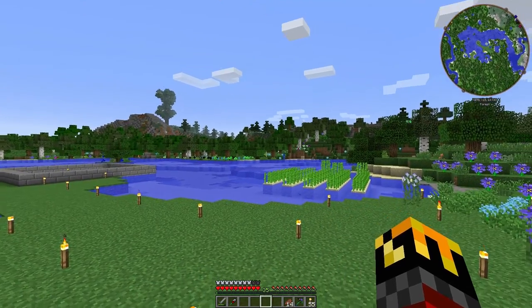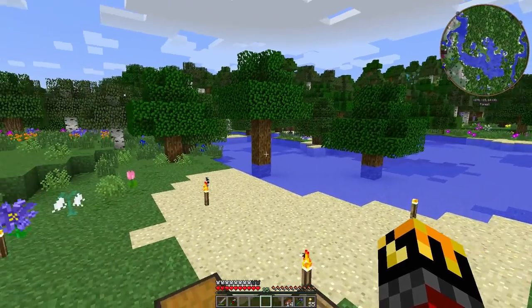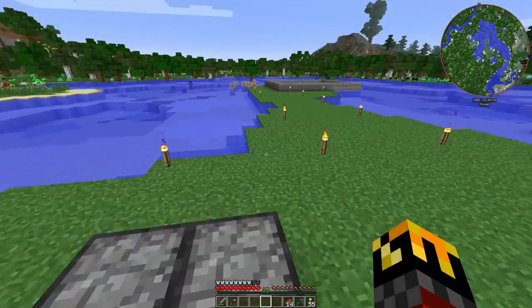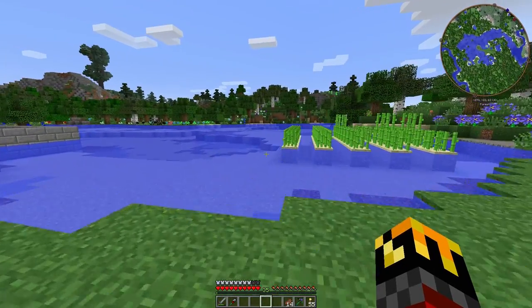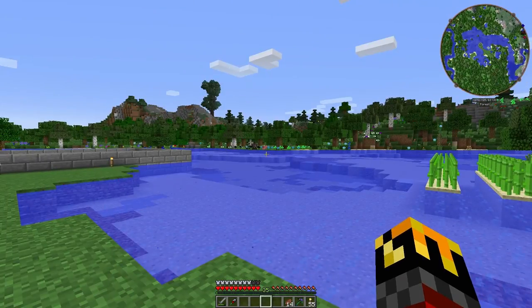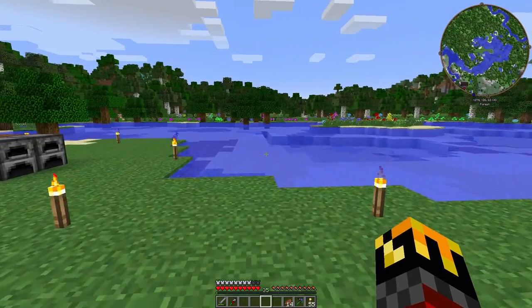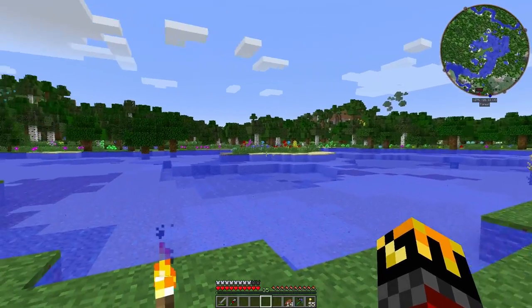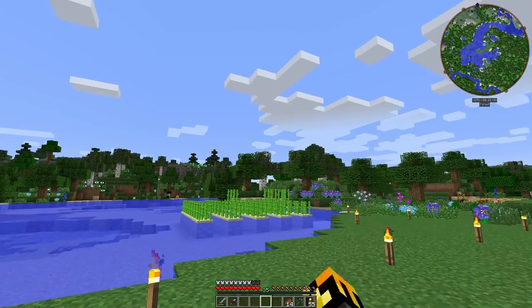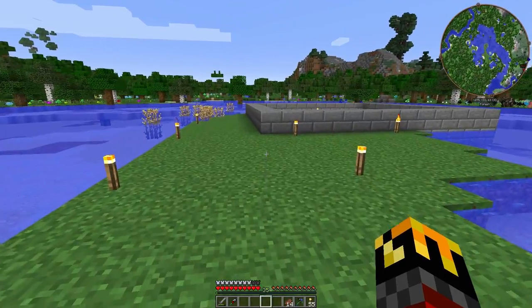Good morning everybody and welcome to Glitchcraft. As we can see, I'm in another place, but this time it's on the same server. I just found this swampland-like area — it says forest, but it's swampland-like — and I decided to build my house here. I like the flat area. I'll clear out the trees, make a nice big area, and spawn is just over the hill. Perfect for me.